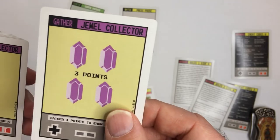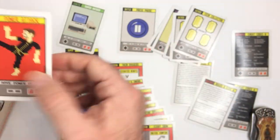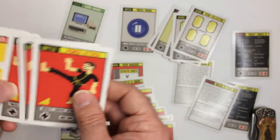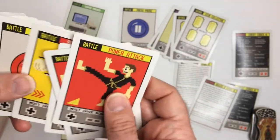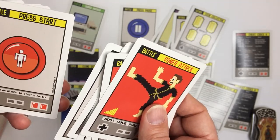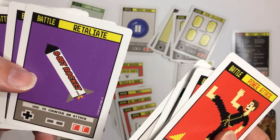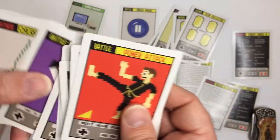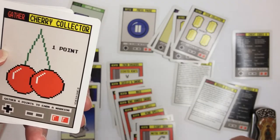So I've got coins and jewels, and you have battle cards: power attack, speed attack, beat attack, speed attack. Press start is used with an attack to start a battle. Then we've got a retaliate — that counters attacks. And there's a cherry collector gather card — gather four points to earn a warrior.